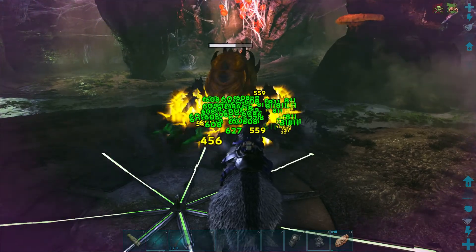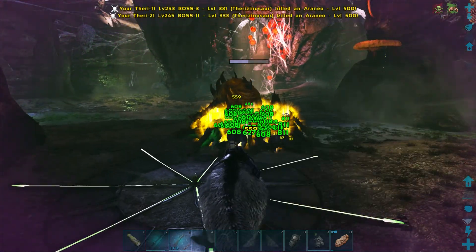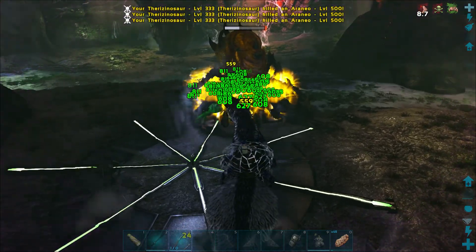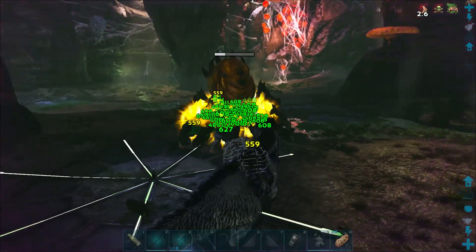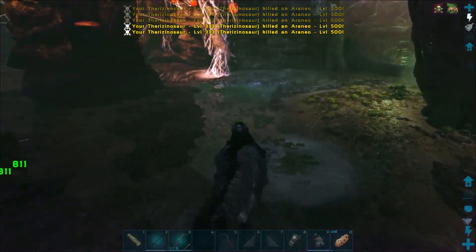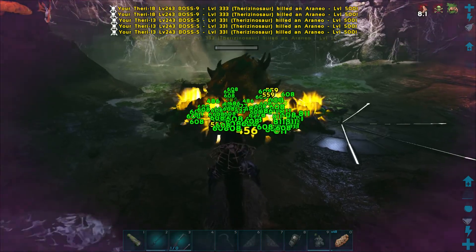As you can see, since we are playing on official difficulty settings, the Broodmother is doing a lot of damage to our Therizinos, and our army is doing the same. If this was on single player settings, our army would be doing over 1,500 damage per hit. When you disable single player settings and turn on full official, the boss fights tend to be much harder — we hit for much less and bosses also have higher resistance. In this case it seems the full army is too much for the Broodmother though.